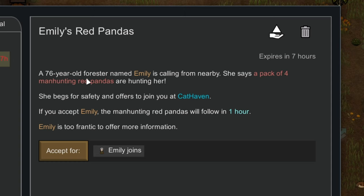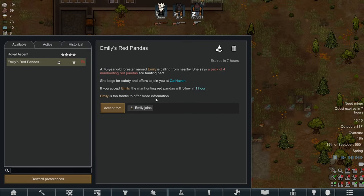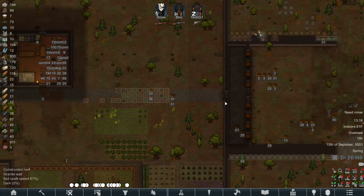We have a little quest: Emily's red pandas. A 76-year-old forester named Emily is calling for help - a pack of four manhunting red pandas are hunting her. She begs for safety and offers to join you at Cat Haven. If you accept, Emily and the manhunting red pandas will follow in one hour. We are charitable people, so we'll rescue her and then send her on her way. Restricting everybody to home safe - come on in Emily!